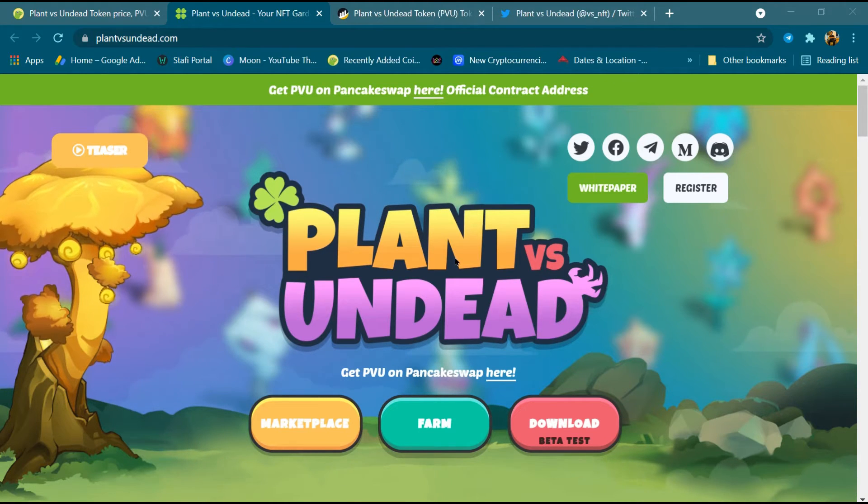For example, three adjacent fire plants give ignite to the plants' attack. Five of them give explosion. Players can move a plant in the middle of a round to create a new synergy. These are the PVU token utilities.